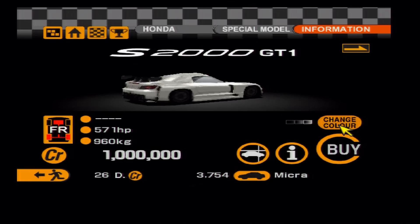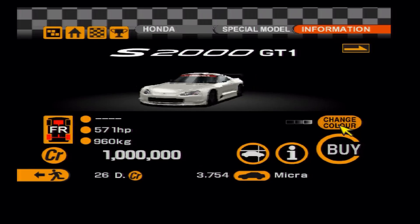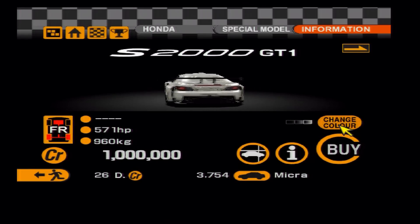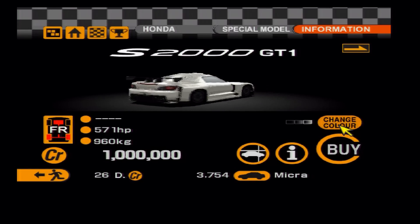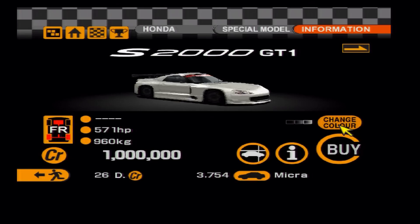Next up is another car almost totally forgotten from Gran Turismo 2. We do have the Amuse S2000 GT1s, but this is a whole other level — a pure racing GT1 version of the Honda. It's lighter than the Amuse, as powerful as the Amuse, and was a lot more competitive than the Amuse versions are now.